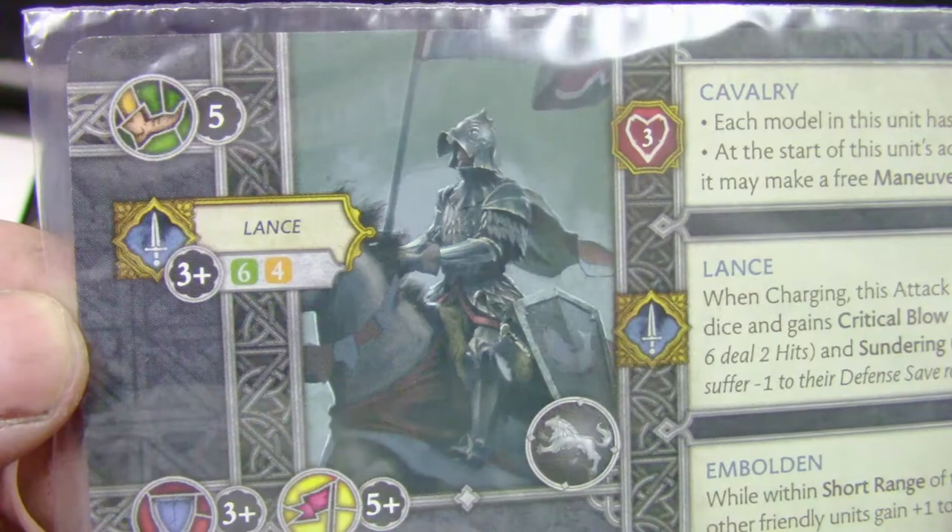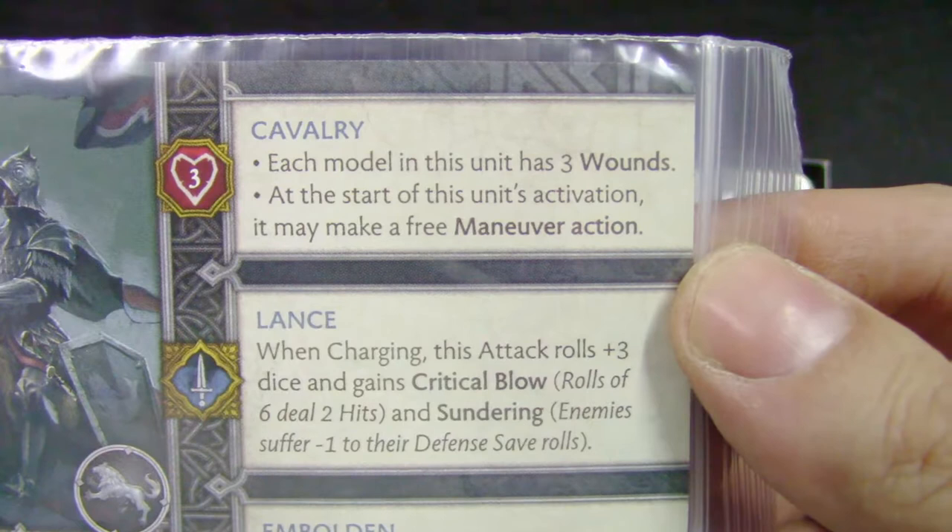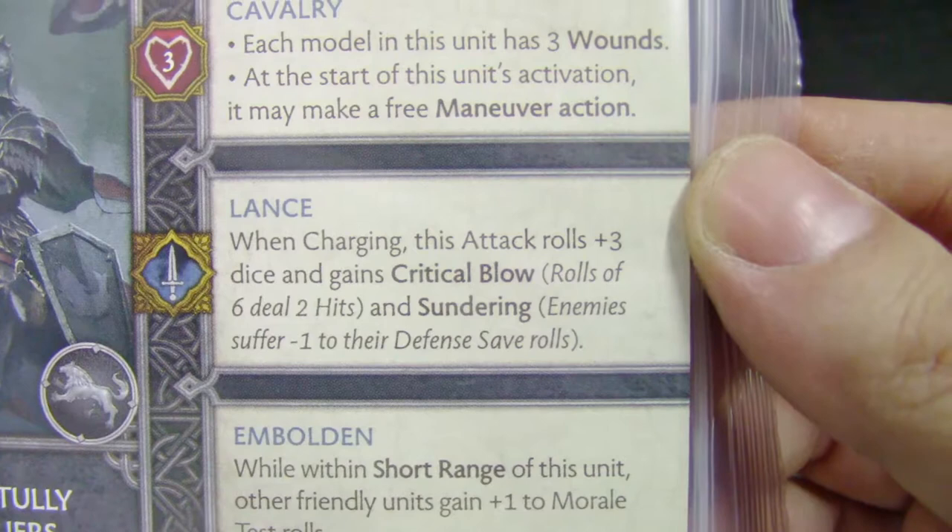We get cards. Let's see what you get: lances, three-plus hit on six dice, four dice three-plus save, five-plus morale — cavalry. Lances: three dice against critical. Not bad.